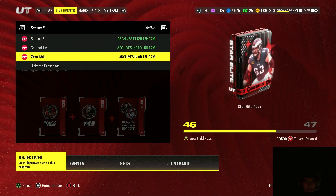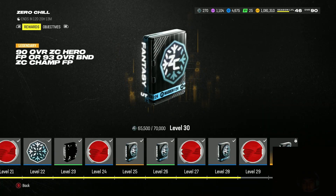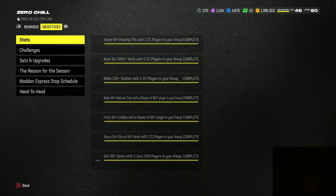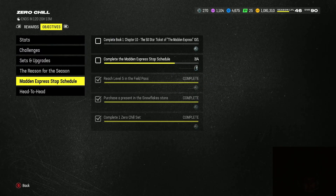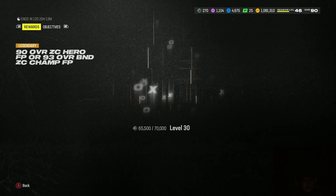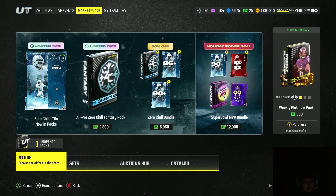You can make a lot of coins just from the field pass, the season pass. Also, from Zero Chill, you can get a free 93 overall — I only need 4,500 more XP and I get a free 93 overall, so that's what I'm going to do. Or you can get a 90 and sell the 90 if that's what you really want — make 100k coins that way.